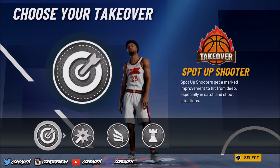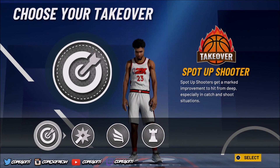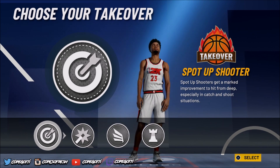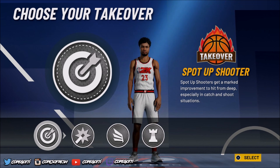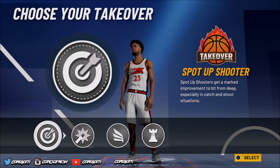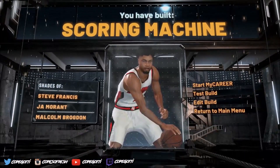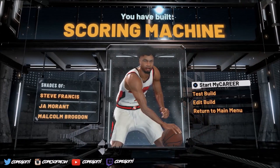Now we're going to get to the most important part — the takeover. Y'all see we got sharp shot creator, slasher, playmaker — you can get anything you want. Y'all know me though, y'all know I like to shoot, I usually play off guard. So y'all already know we going sharp takeover — and y'all see the scoring machine is born. This is exactly what I wanted: a little bit of everything. I'm a scoring machine out there.